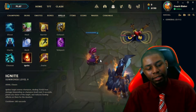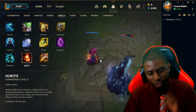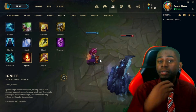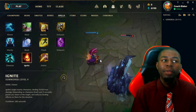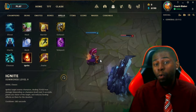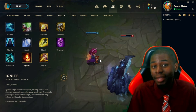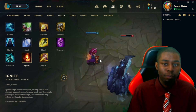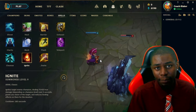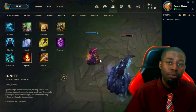Next we have Ignite. It targets a champion dealing 70 to 410 true damage depending on champion level over five seconds, grants you vision of the target, and reduces healing effects on them for the duration. It reduces heals from outside sources like Soraka, items like Blade of the Ruined King, champion self-heals like Warwick, and runes like Conqueror. The best way to use Ignite is to reduce the healing of the champion — early game you can use it to secure kills when they're low, but mid to late game you're primarily looking to reduce their heals.